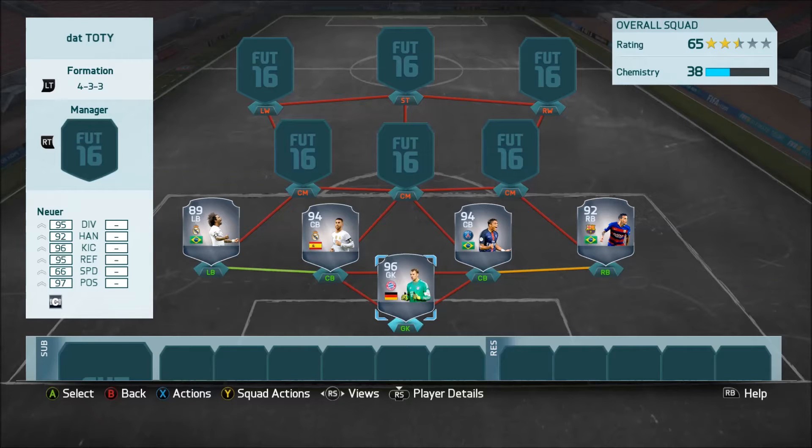Hey guys, welcome back to The Swamp. It's the Function Art Gamers here bringing you a brand new video. It's a Team of the Year trading method that should really help you get lots of coins while everyone is just selling their players during Team of the Year.